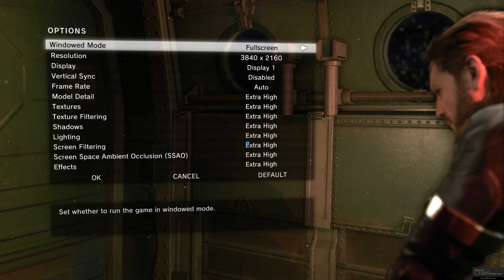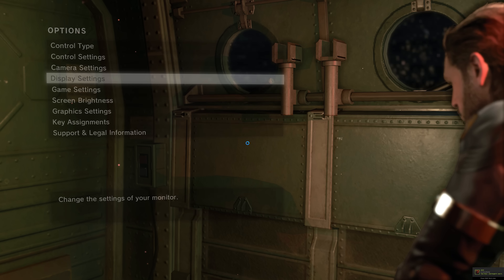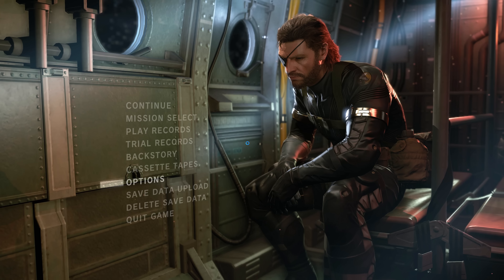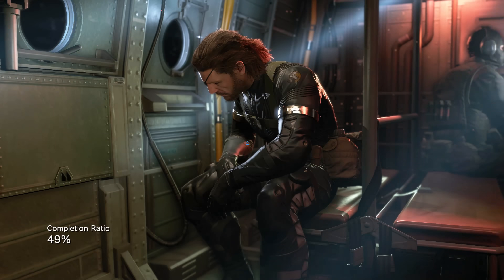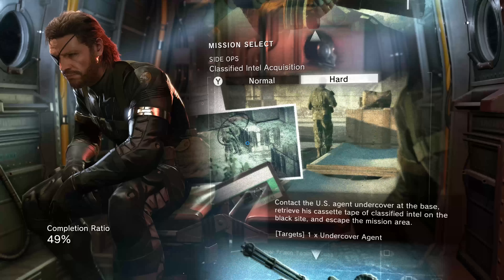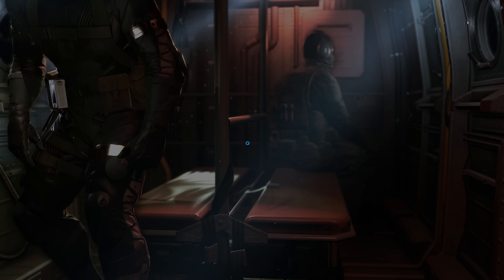We're going to have all of the settings pretty much turned off — no reflex mode, no hints, no anything like that. This is going to be played on the hard difficulty setting, and I'm going to be doing this completely stealth, which means no takedowns, no knockouts, no nothing. It's going to be 100% stealth — get in, get out, without being seen. So hopefully you guys enjoy, it is go time.